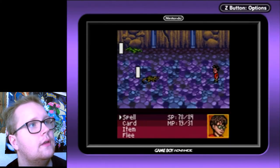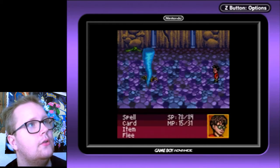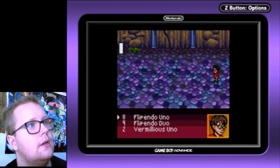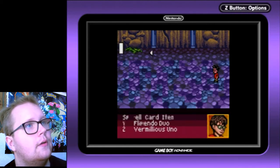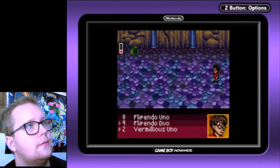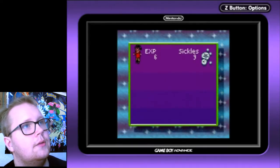Let's see if this one is good against the rat. Tornado rat — steal the rat. It's basically the same as the other one but it takes more mana. I'll use the Vermilion. I wonder how the duo version will be because it's really powerful right now. Got him! We got six XP and nine sickles.